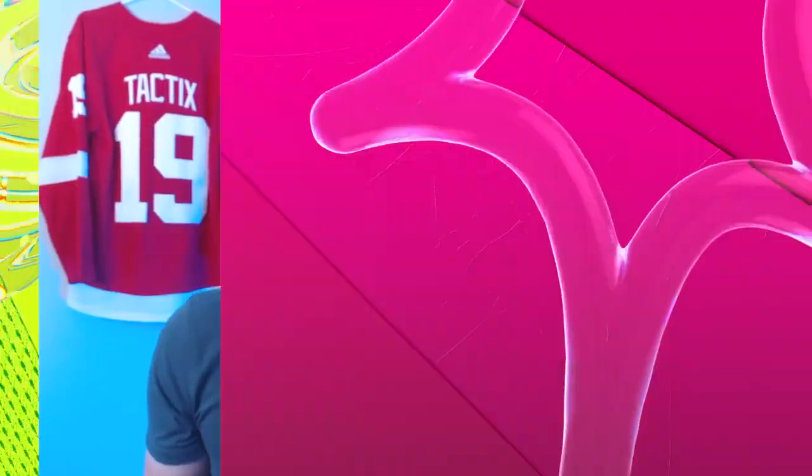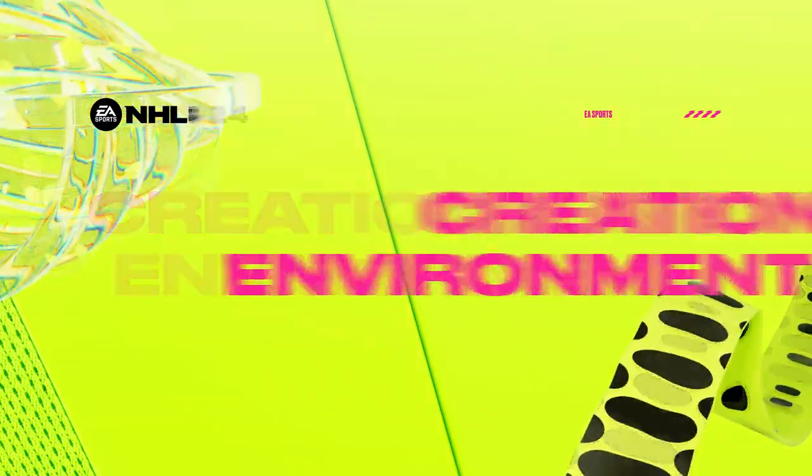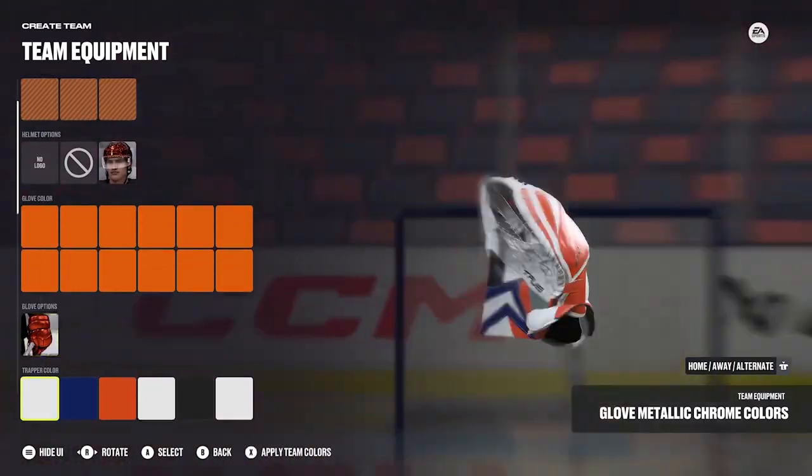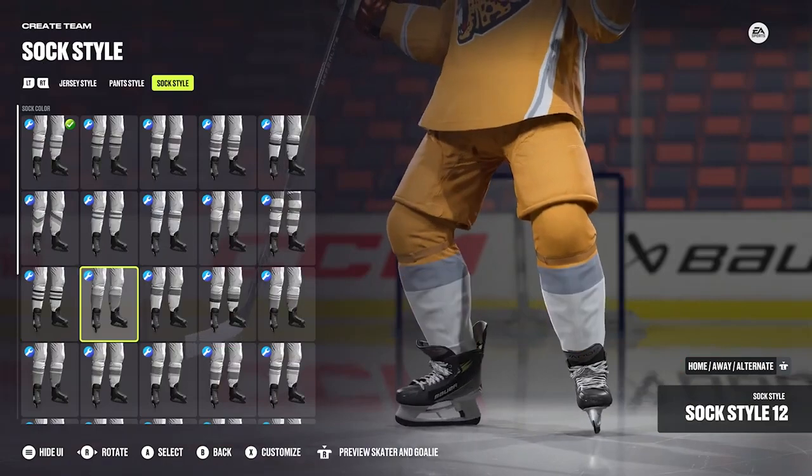The next feature I'm really excited for in NHL 24 is the new creation zone environment. Basically this is where you are whenever you're creating your player or creating your team. A cool feature they added this year is the ability to create 30 more teams, 1500 more skaters, and 200 more goalies than previous years, so those custom rosters should be awesome. I'll have Pritchett tell you about some of the different customization options within that mode.